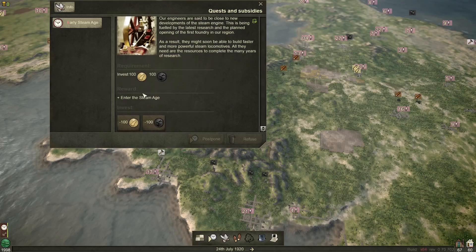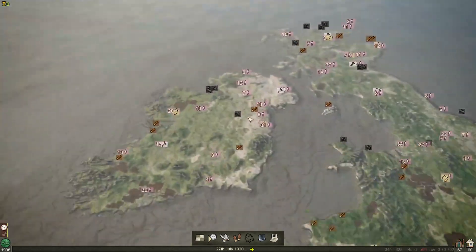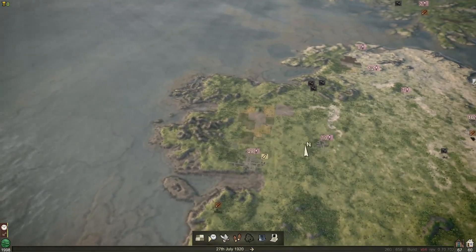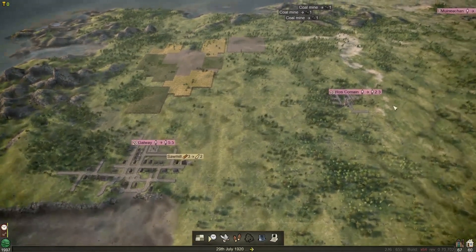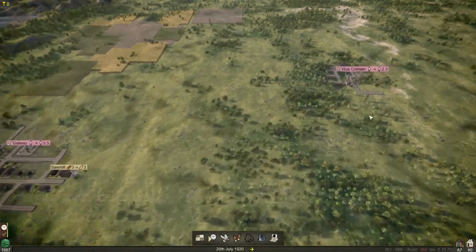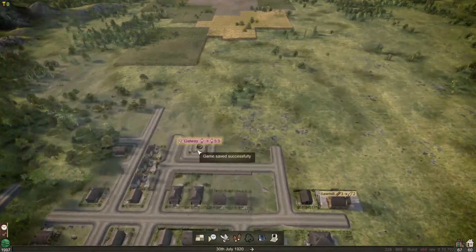To get into the steam age we'd have to invest these currencies, which I don't have yet — we only have money at the moment. I like to start on an island; this is where I'm from. Here's Galway Town, and we've got Roscommon. These are quite close. I think this is a good starting spot to get our first rail line going.